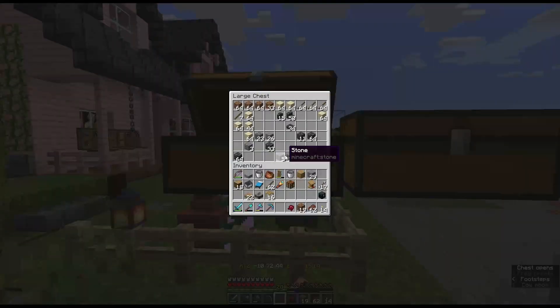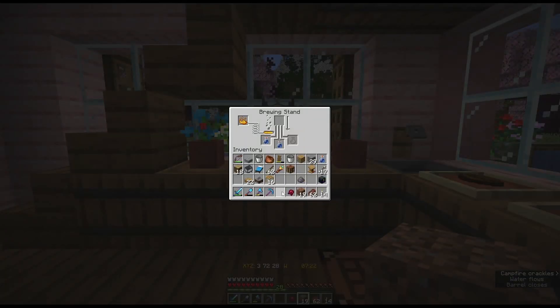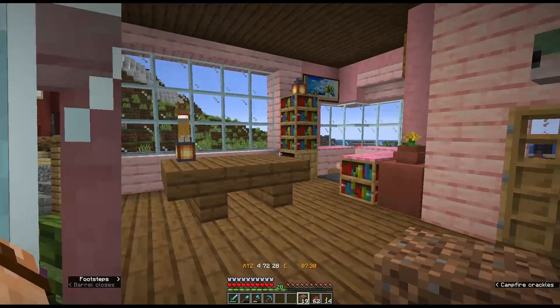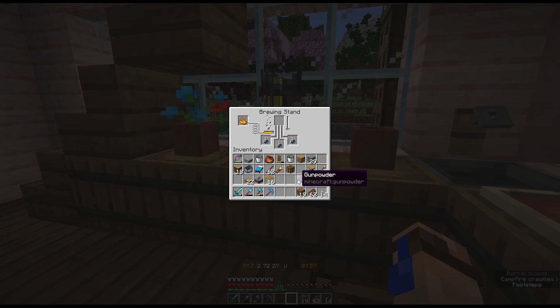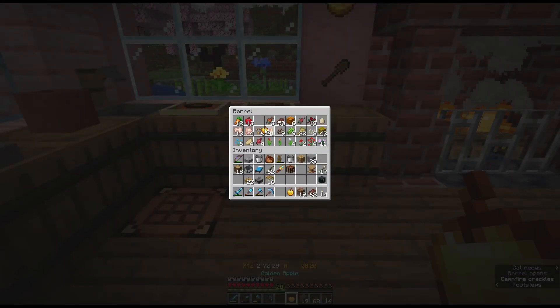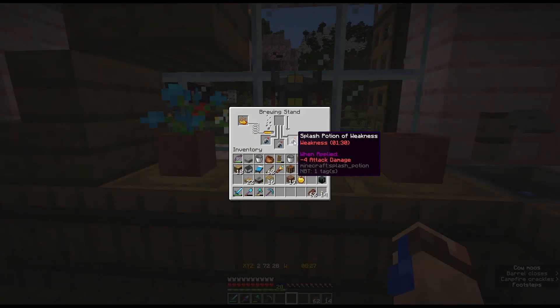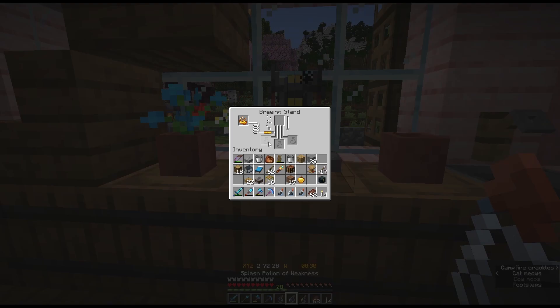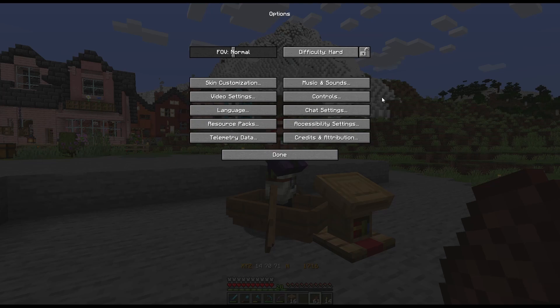We want to get these prices down because we need to put Mending on just about everything we own. So we're going to be making our own fermented spider eye — that's a spider eye plus a brown mushroom plus a sugar. We got that. We're going to take some of the glass bottles that we've gotten from fishing, fill them up, and put them in our brewing stand to make a potion. We put some gunpowder in here — accidentally made a different potion before this, so that's why that was already going — and it is done.